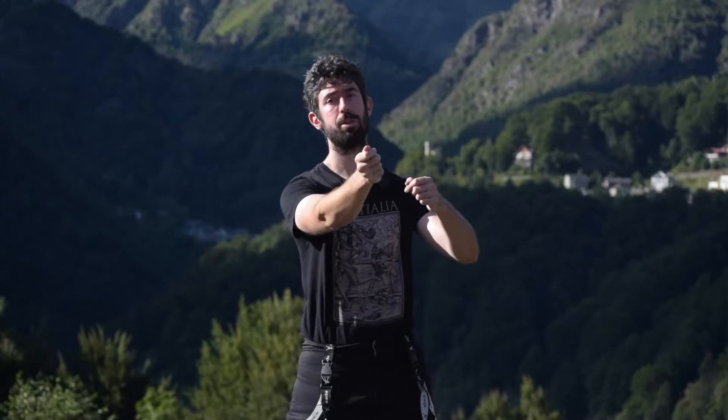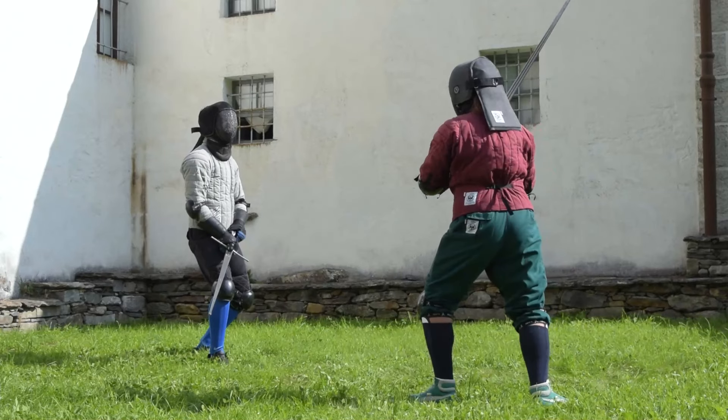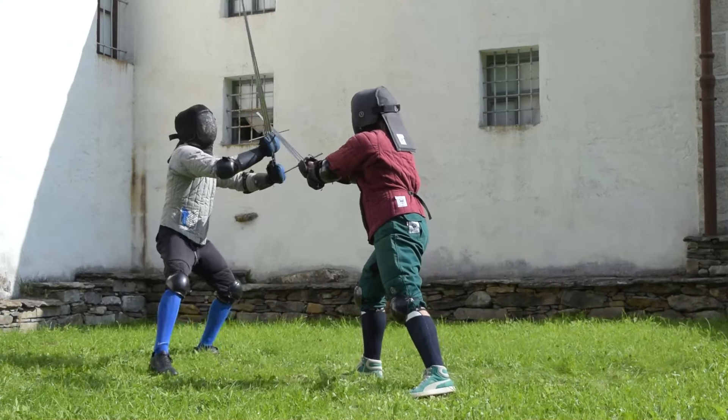Ideally you want to land the mezzano as much as you can by using the leverage of your handle. Landing the action in this way makes you able to keep the line closed — the line that you just closed with your parry — so that this line can be considered safe enough.